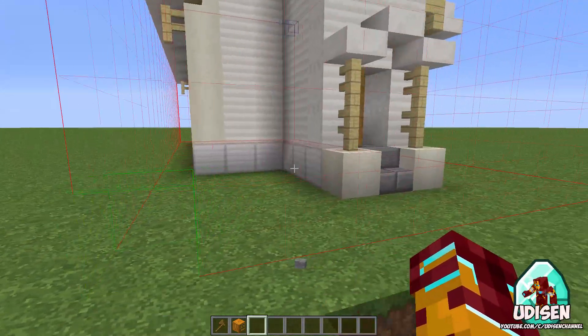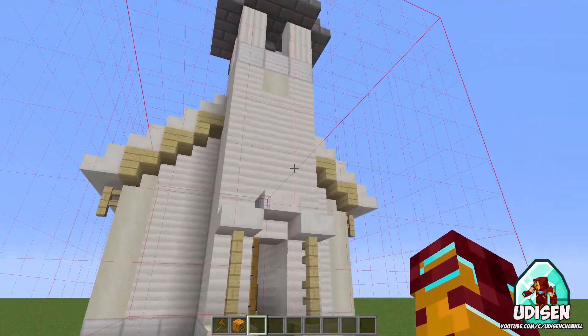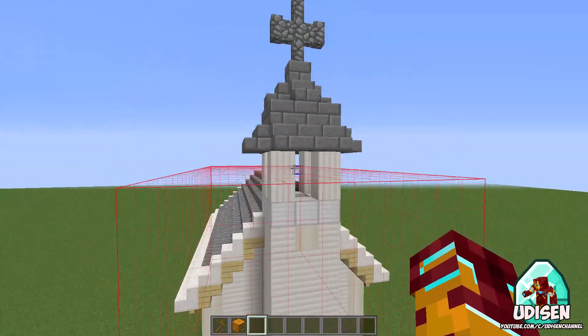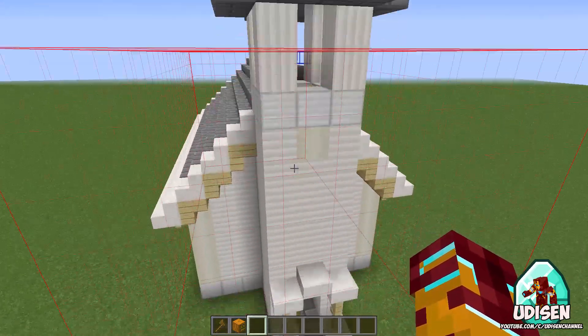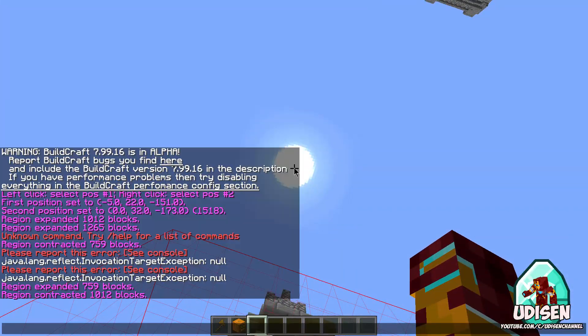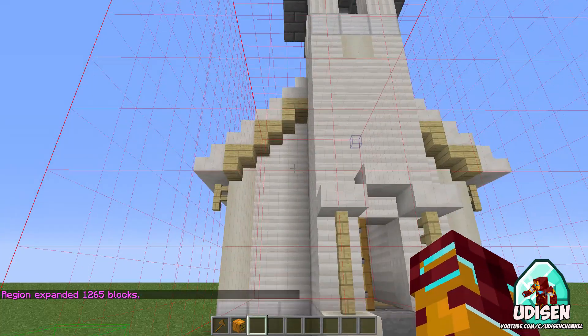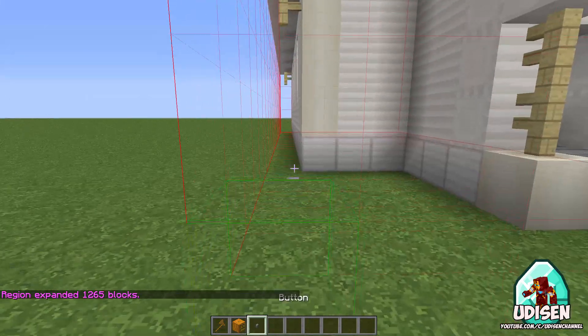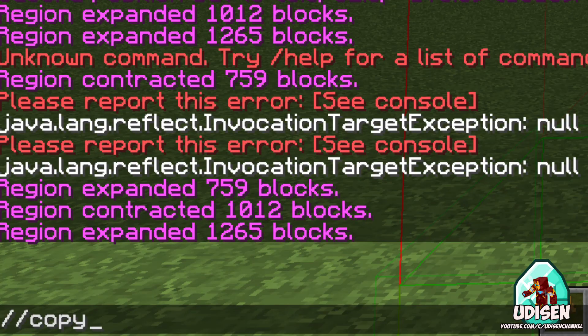Now I want to expand the selection in the upper direction, because we have not selected the full building. I look up toward the sky, and use the command expand five. I expand the selection five rows in the upper direction.